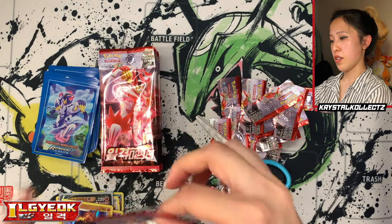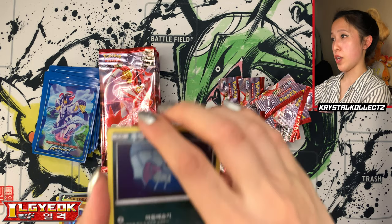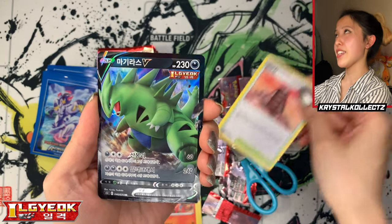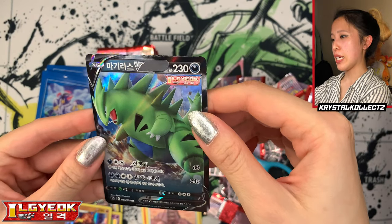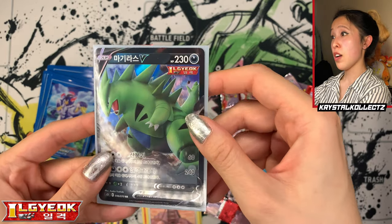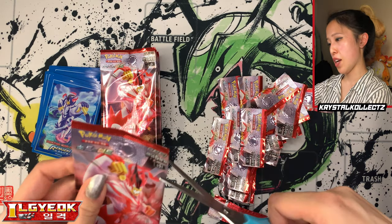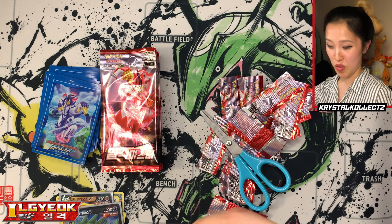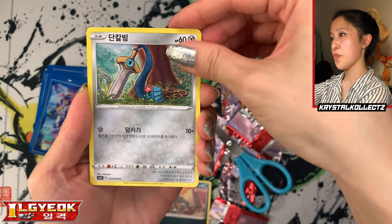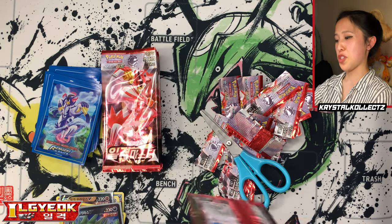One nice thing about Korean and Japanese cards: I prefer that there are no reverse holos. It's easier to finish sets that way, and you get less bulk since there are five cards per pack rather than ten. We have Spoink, Tepig, Tower of Darkness, and... yes! We got Tyranitar! The Korean name is 'Magirasu' as opposed to 'Bangirasu' in Japanese. Hit the like button — we got one of my chase cards from this set! It's number 46 out of 70. I just really wanted a Tyranitar; I'm also trying to complete my main sets on top of collecting secret rares and alternative artworks.